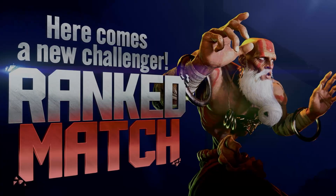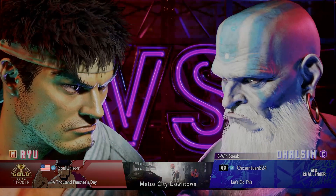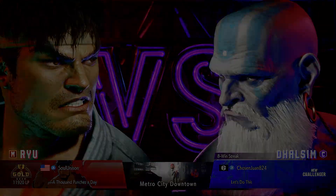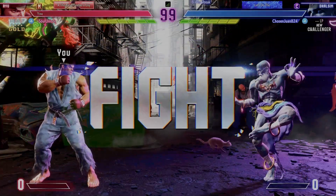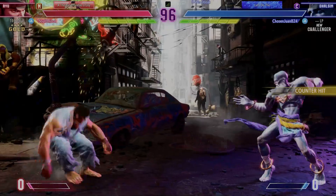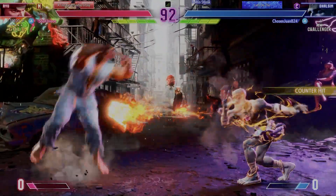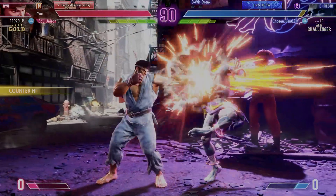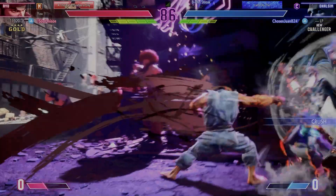Here comes a new challenger. Both fighters are ready to get started. I can't wait to see what kind of tricks they have up their sleeves. Here we go. Let's see what these fighters have in store. Very nice anti-air there. They read their opponent like a wolf. Denied up top. With the light bleed.